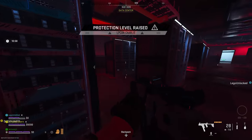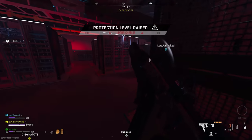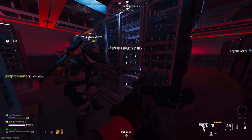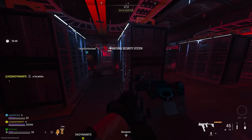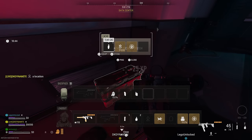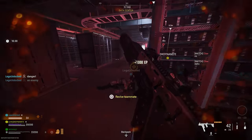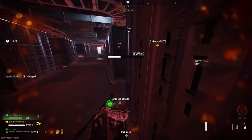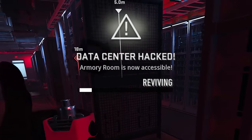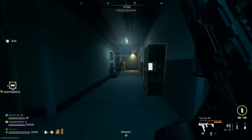Go up to this very specific server point and you'll get a prompt to hack the security system. You'll need to hold down your interact button the entire time to fully hack it. While you're doing this, AI will start spawning in and try to take you down — one player does the hack while the other two protect and kill the AI. You'll see the hacking succeed and then a prompt saying 'data center hacked, armory room is now accessible.'